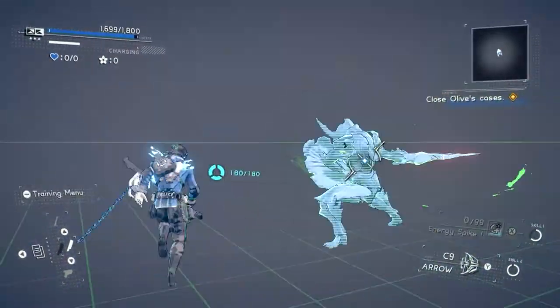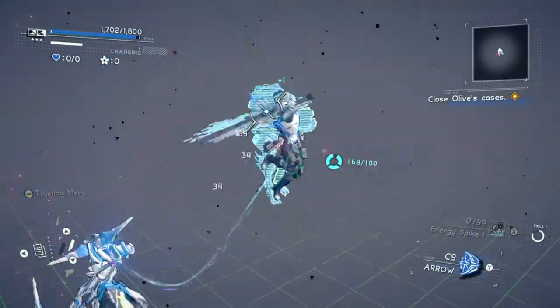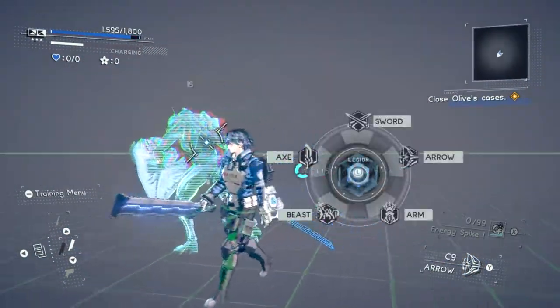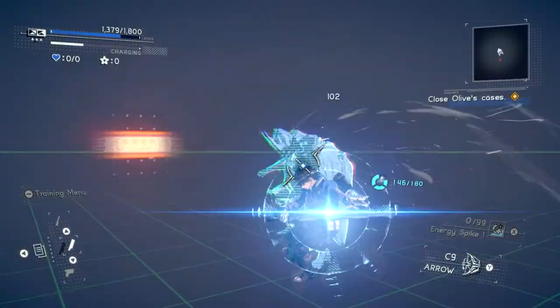Also — and maybe this should have been more than just a side note — in addition to getting an attack power boost while your legion is out, you also get a substantial attack speed boost, which you should definitely leverage when trying to get off a full normal combo and sync attack. Not to mention that it's just a good idea all around to use this wisely.